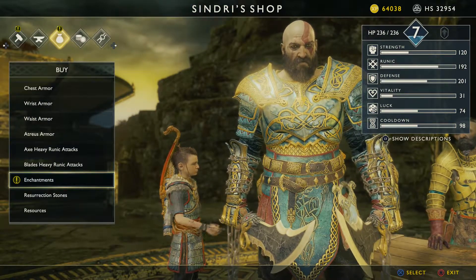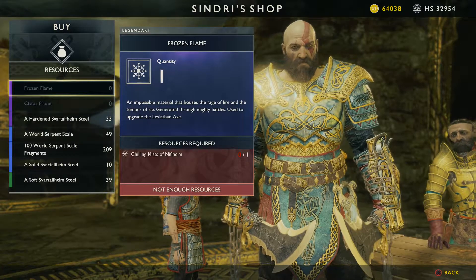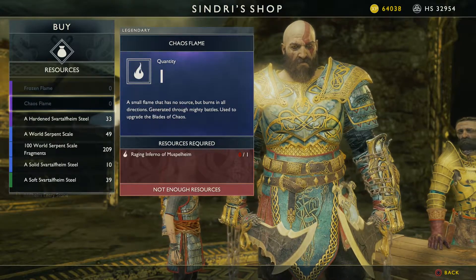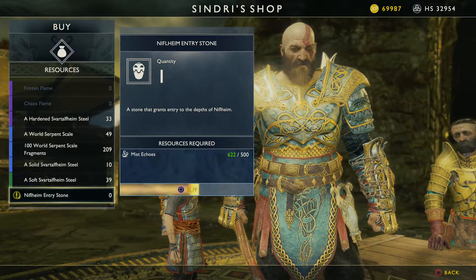Also this is the place where you can buy frozen flame and chaos flame from Sindri. But it needs the raging inferno and the chilling mist of Niflheim — those two items you need to figure out.